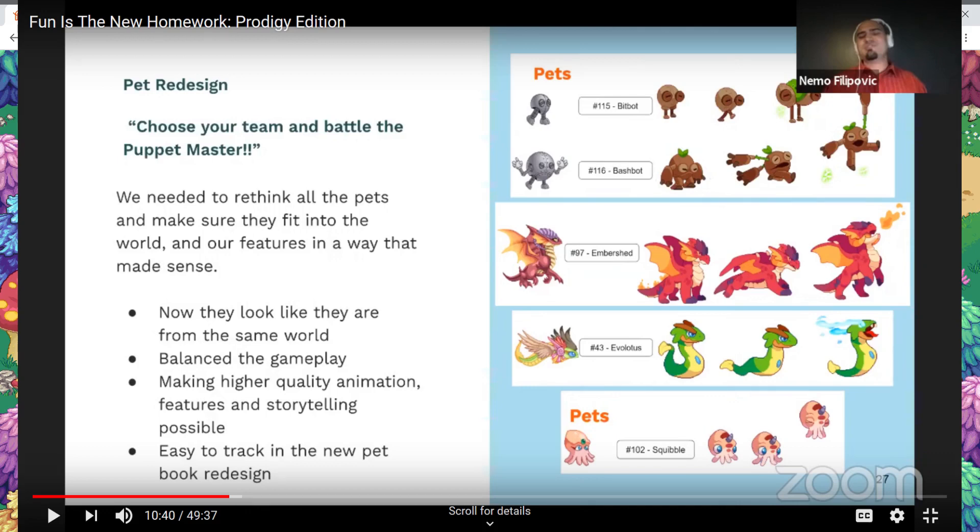Embershed — I really don't like the reskin. I think it looks really, really bad. They made it look sort of goofy. It's supposed to be like a savage dragon thing, and now it's just some squishy little fluffy loving dragon with a beard or something. So yeah, I guess it looks fine, but it's really not what I would have expected.